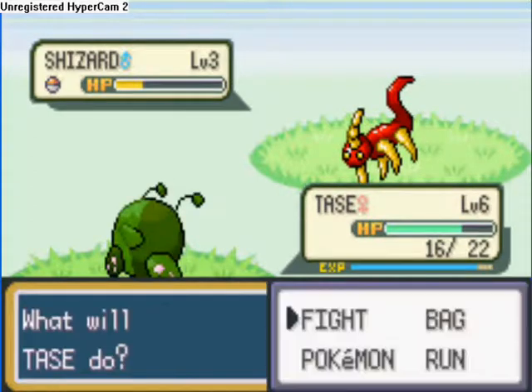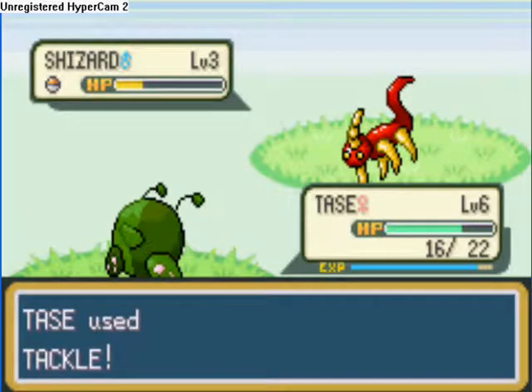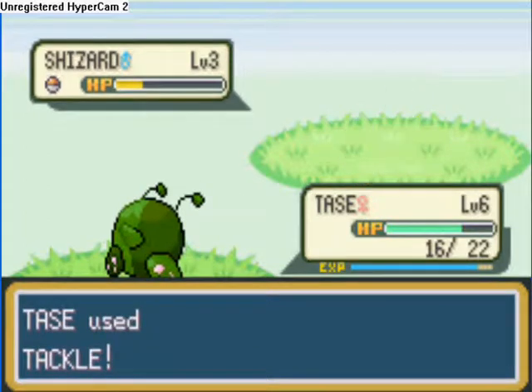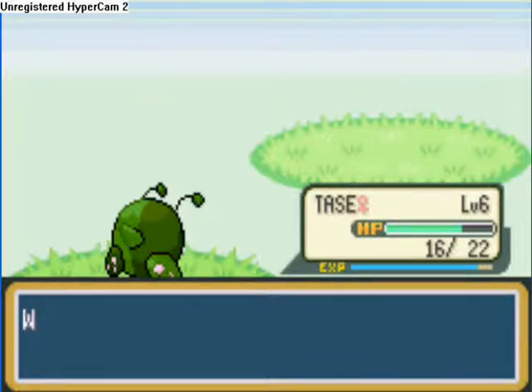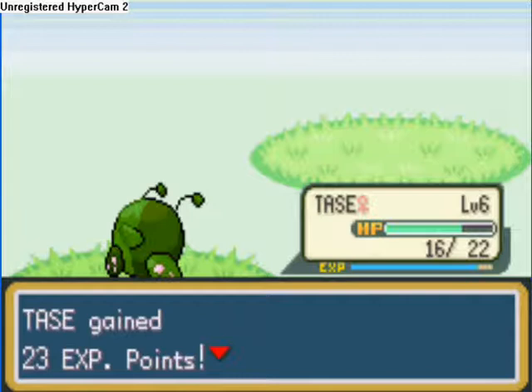Well yeah, I just defeat him and then he levels up and evolves. So here we go — gets to level 7 and he evolves.